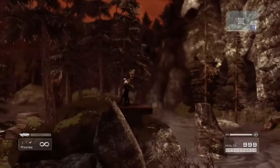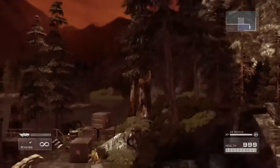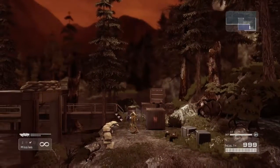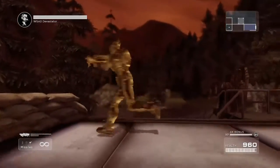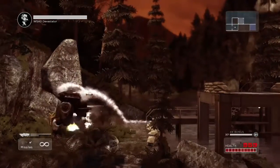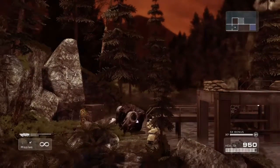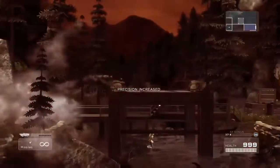Another quick tip: if you want to get the achievement for killing a Devastator with a foam grenade, you can do that here too. After clearing out the guys, the tank is the Devastator — shoot him down with your gun until he has one hit left, then shoot foam at his face and stick a grenade to his butt, and you will kill him and get that achievement as well. Good luck.